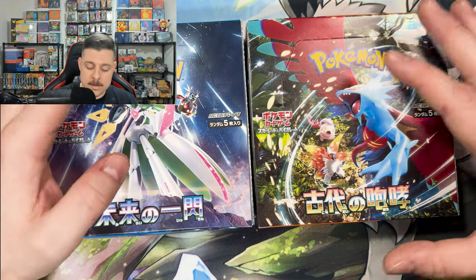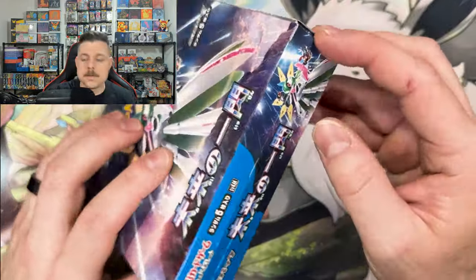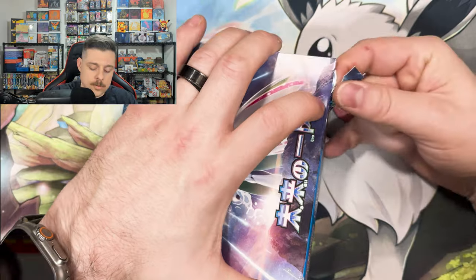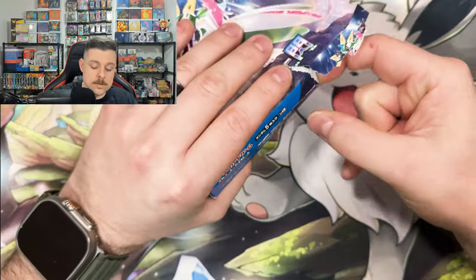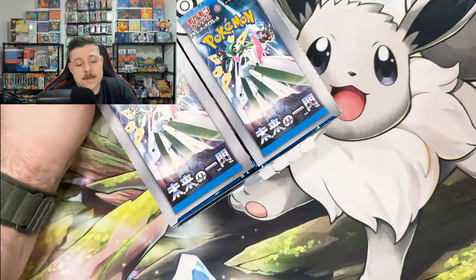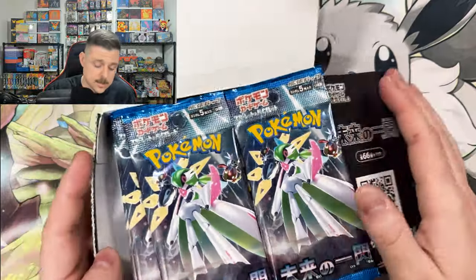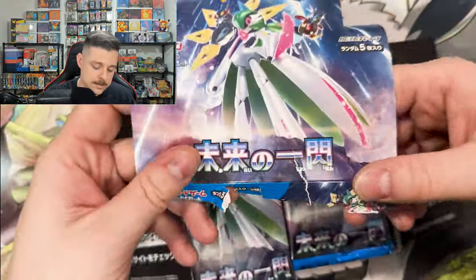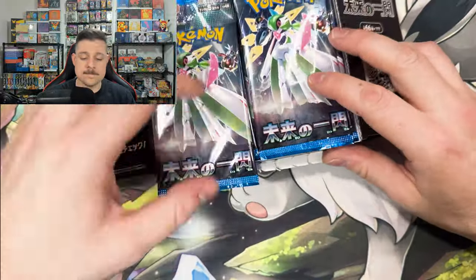We're going to start out with Future Flash. The top cards in here are the Tulip and the Iron Valiant. We'll save Ancient Roar for afterwards, hoping to pull the Mella or Roaring Moon. These are non-shrink wrapped, and as you can see, that tear didn't want to tear — hopefully that's a good sign and would deter any sus activity from the supplier.